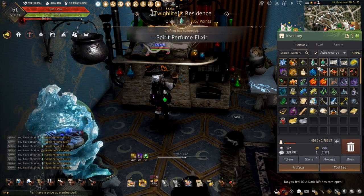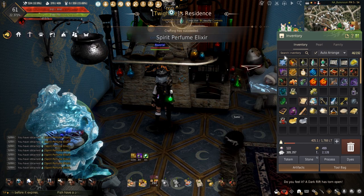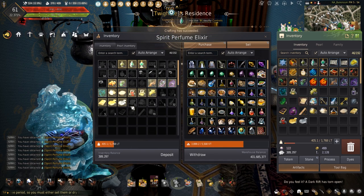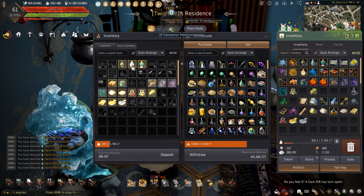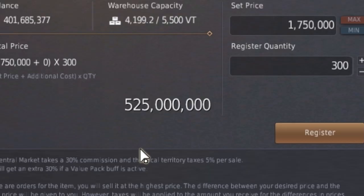With about 300 elixirs ready to be sold, I was able to only get 6 mysterious catalysts and not that much shining powder to make those alchemy stones, but let's start listing these and see how much I can make. Sending the spirit perfumes has to be done in batches of 100, so this has to be done a couple of times. But after listing them on the central market, I was able to make a grand total of 525 mil.